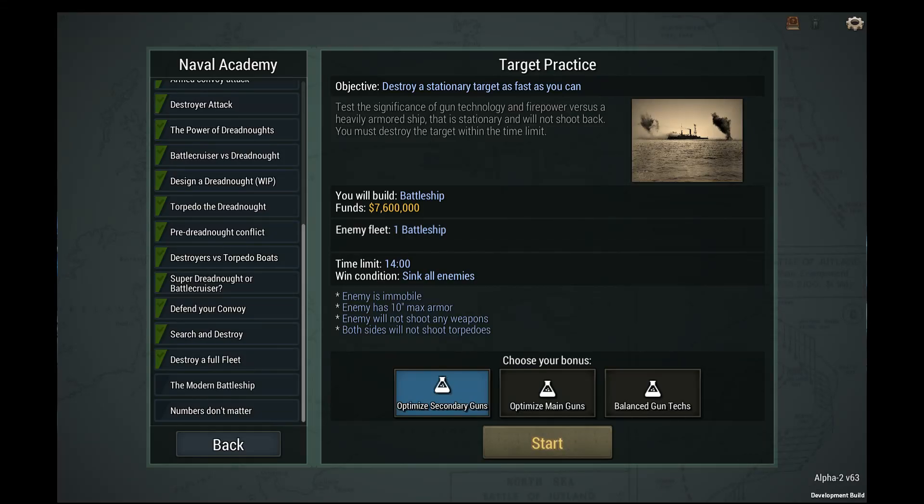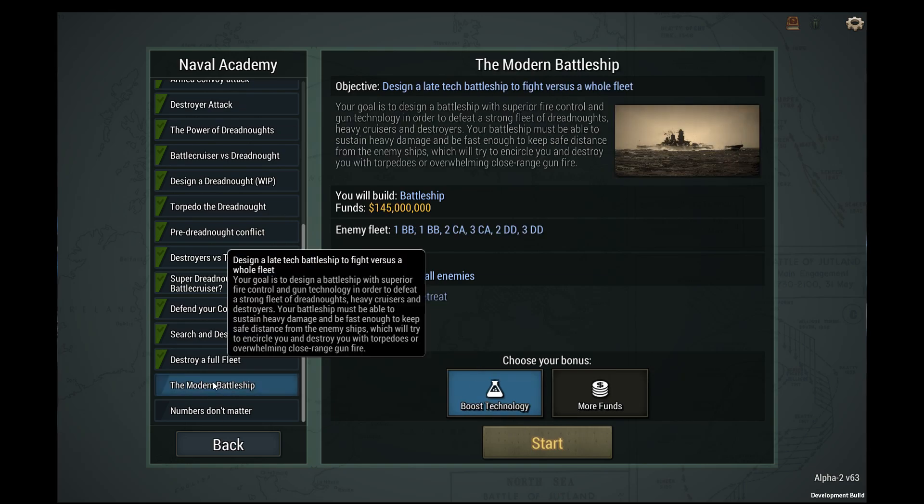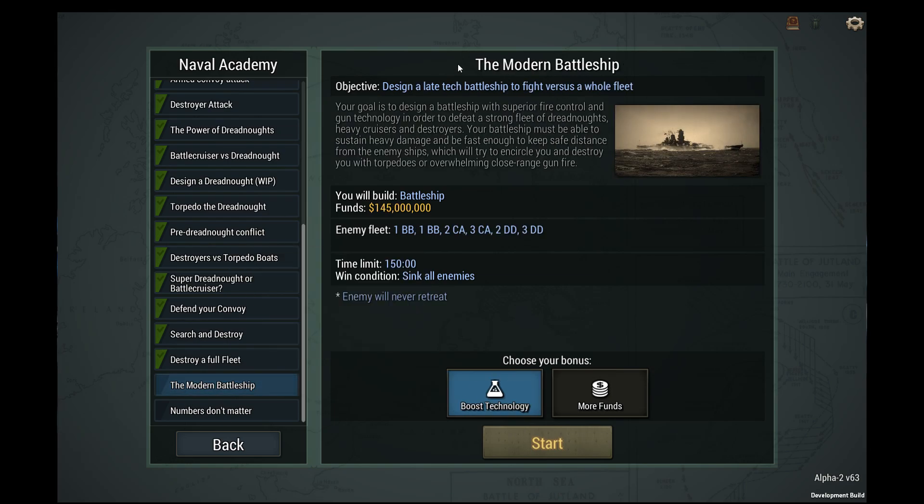Hello, this is Alexius and welcome back to Ultimate Admiral: Dreadnoughts. Today we're looking at the modern battleship, where our goal is to design a battleship with superior fire control and gun technology in order to defeat a strong fleet of dreadnoughts, heavy cruisers, and destroyers.